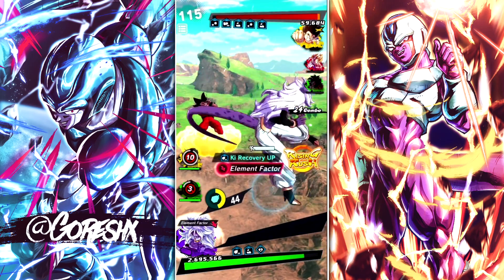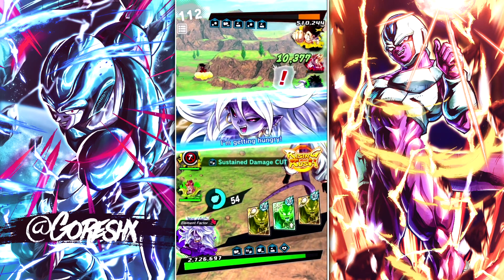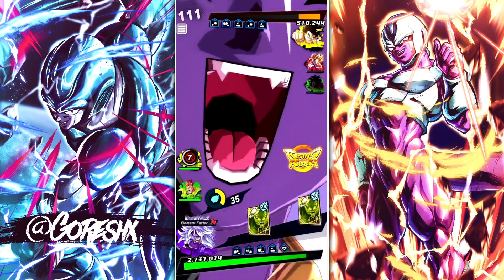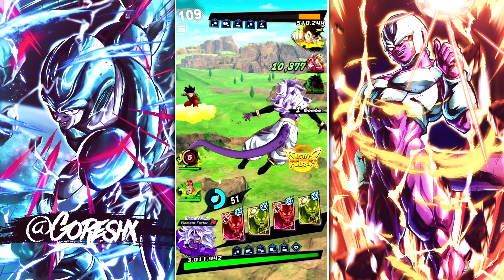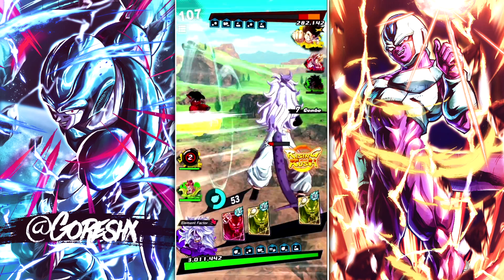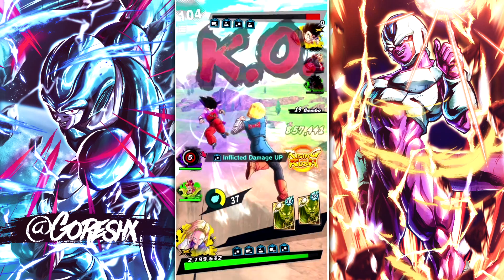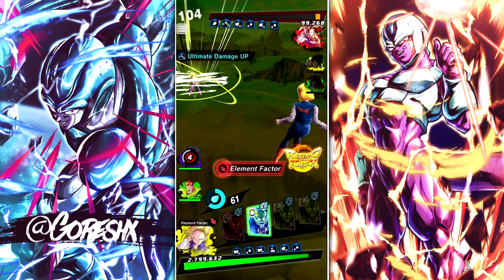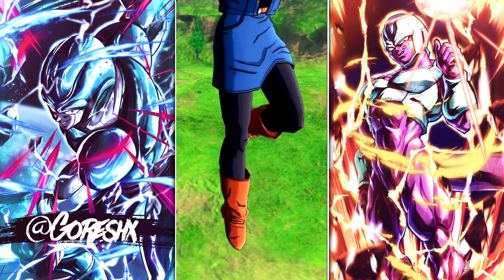We can just do this, continue the combo - that's insane. Like, what?! This team all of a sudden just became nuts. Androids is just insane now at this point. Like, what do you even do against this? He already used me with Gohan. I think we win - what is going on?